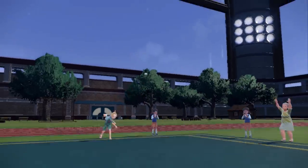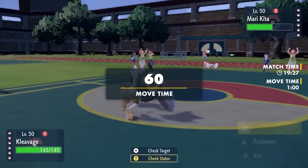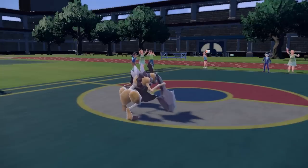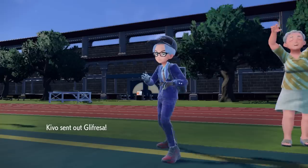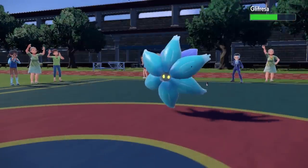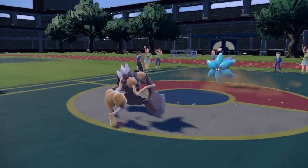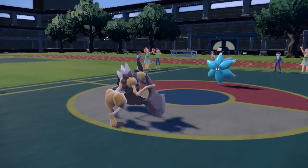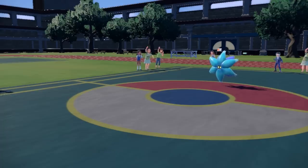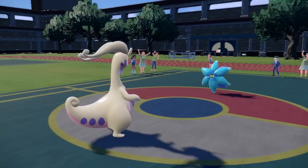I go ahead and Volt Switch right into Cleaver. Cleaver comes in ready — this is a Choice Scarf Cleaver, which lets you catch a lot of Pokemon off-guard and outspeed. This thing does insane damage, and more importantly we're able to get damage while setting up Stealth Rock with Stone Axe. They end up switching into the Blue Flower, which just spews Toxic Spikes all over the place when you touch it. I do hit it with the Stone Axe and get some quality damage, activating their Toxic Debris. I'm fine with it because I have an answer to hazards in the back, so I tuck Cleaver in the back pocket — they don't know it's Choice Scarf, so hopefully we get the element of surprise.